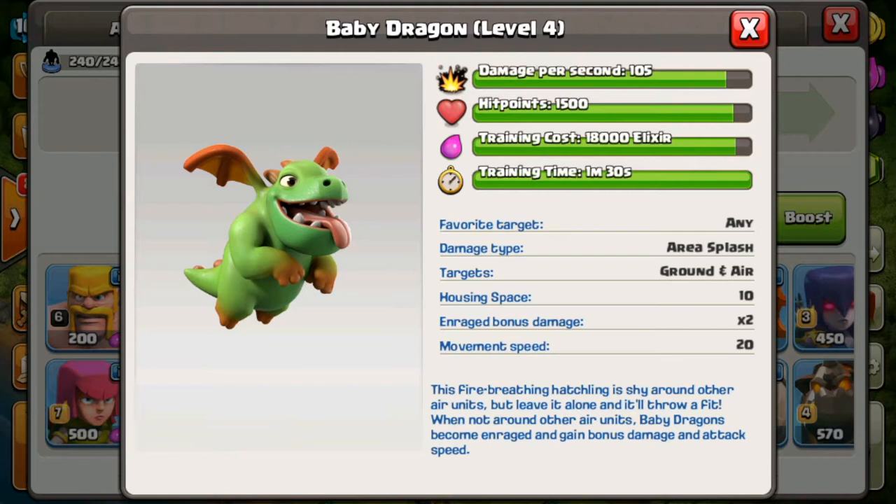At level 4, it does quite a nice amount of damage with 105 damage per second and has quite a few hit points, so it's relatively tanky — not as tanky as a big dragon, but still relatively tanky. The training cost is relatively expensive, so you might not want to use mass baby dragon armies for farming. The training time at 1 minute and 30 seconds is fairly decent. It has an enraged bonus damage of times two and a fairly fast movement speed.